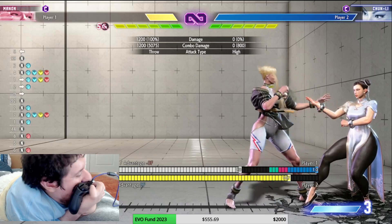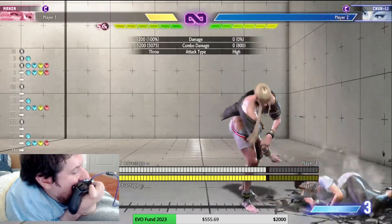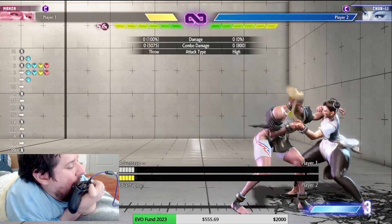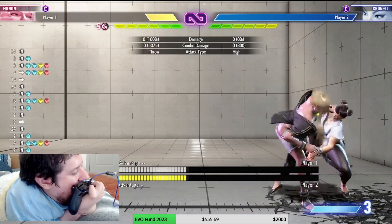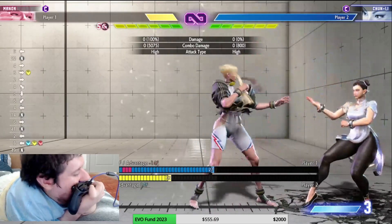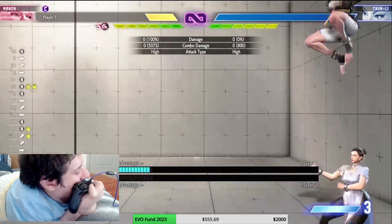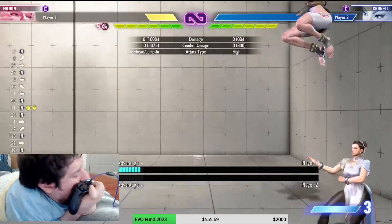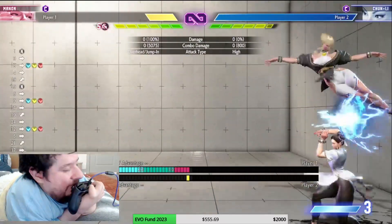Manon does have throw loops. After a throw you don't have to go anywhere — this is pretty funny because some characters got nerfed on throw loops but newer characters like Manon and Blanca have them. So you can just keep them there, and if they jump you can anti-air them with the crescent kick or back middle kick. Just as a last reminder: there's no cross-up in the corner if they hold back — you can't get around them.